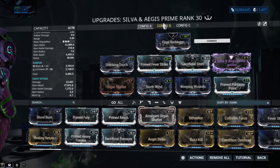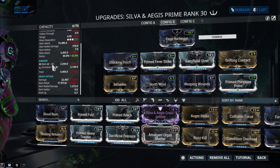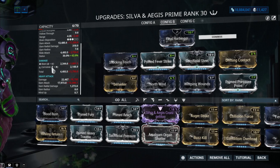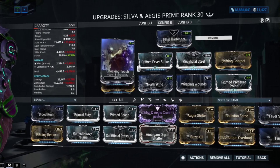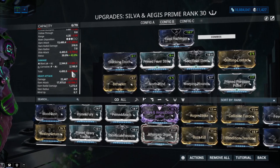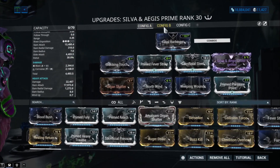Keep in mind that the Silva and Aegis has innate fire damage — there's no slash, impact, or puncture damage, just straight-up heat. So keep that in mind. I have a second build here that's similar, but with Drifting Contact and Berserker replacing two of the mods because you need attack speed on this weapon.